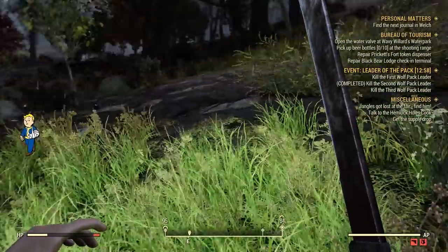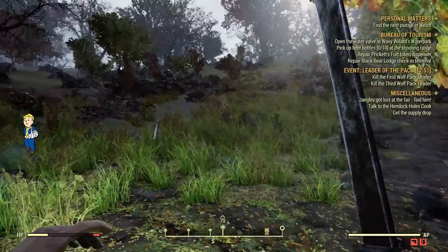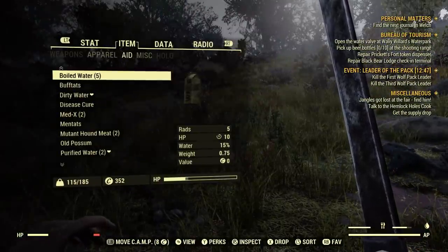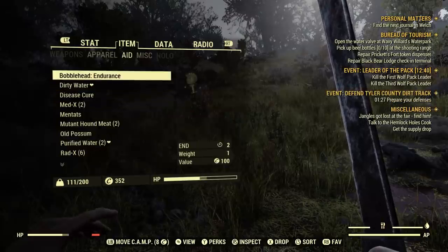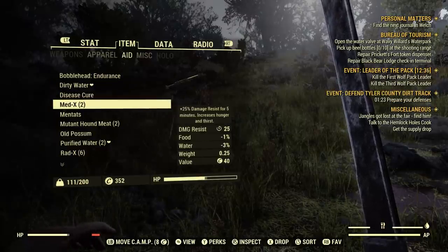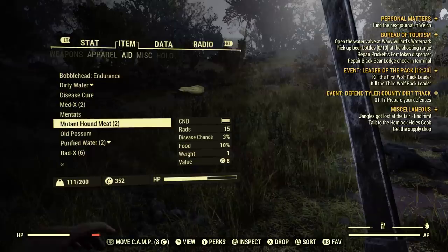We got another pack leader over here in the south, although this one's like red — little bit sus, not gonna lie. We gotta get some heals done, so I'm gonna eat up a bunch of water. Some damage resistance for five minutes, that might not be the worst thing in the world — we might end up taking that. Mutant hound meat? Sure, I'm not gonna get diseased off that. Hella reds, goes without saying.